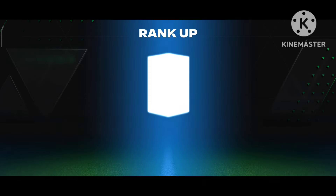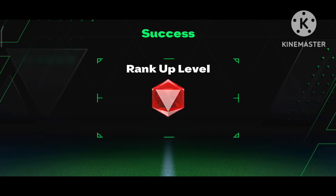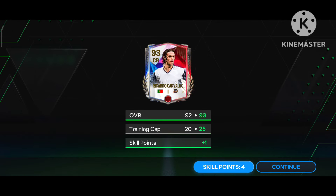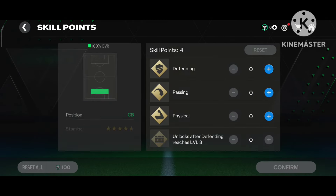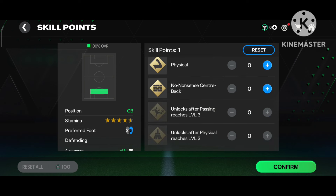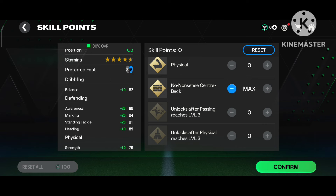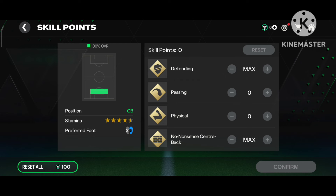If the probability is 80 percent or 60 percent, sometimes the player ranks up and sometimes it will not. So probability should be 100 percent — you must check this. Now you can see Riccardo Carvalho's stats: he is a good defender with high defending work rate and low attacking work rate, so he is a good player overall.